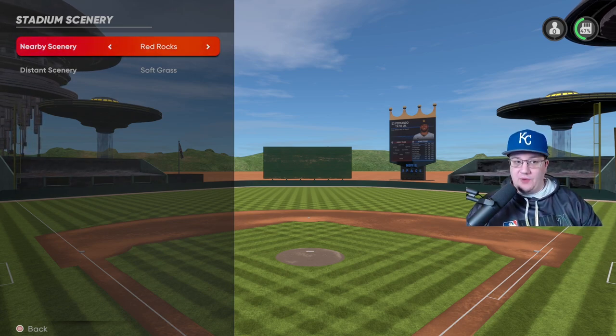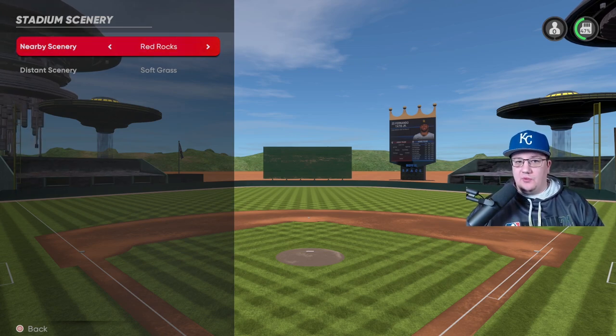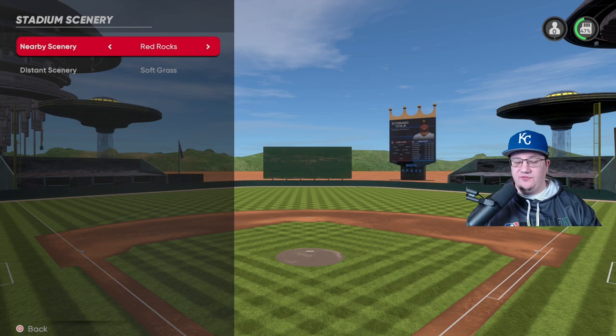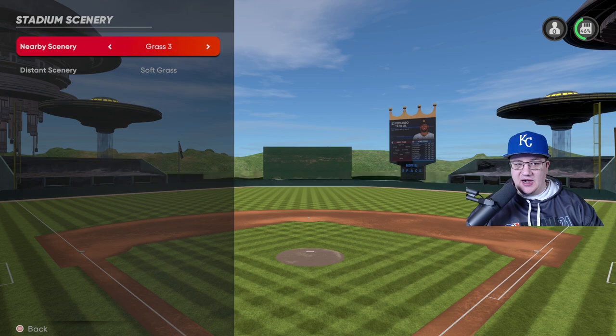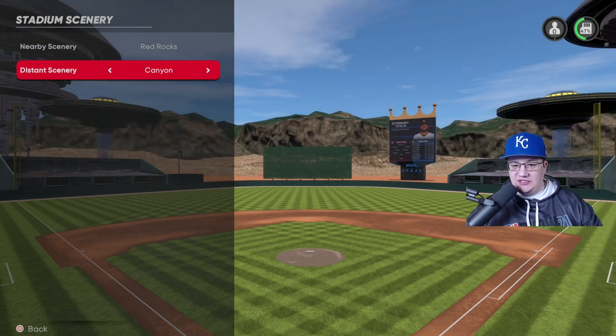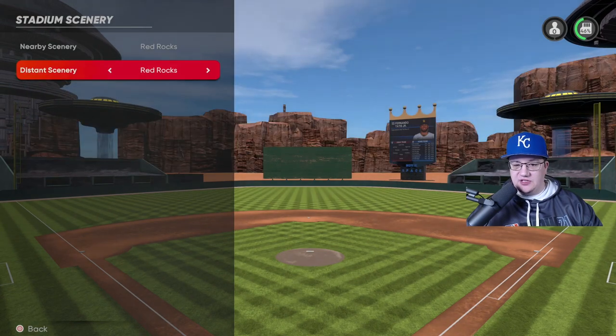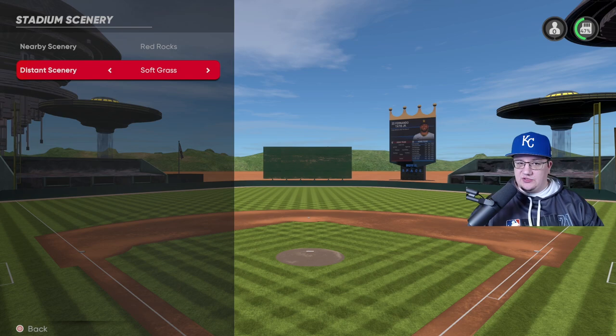When you build your stadium you're going to want to do a lot of testing. Go into CPU games after you save it and see how it feels in actual gameplay. At first I had grass and then realized it was just too green in the background when trying to hit, so I switched to red rocks. I liked soft grass the most as well — just a couple of green hills back there, the least distracting option.